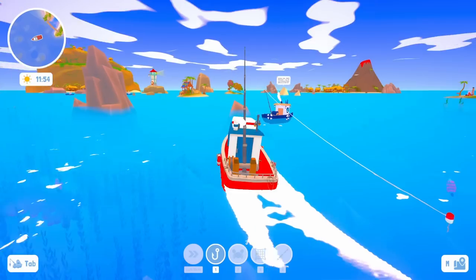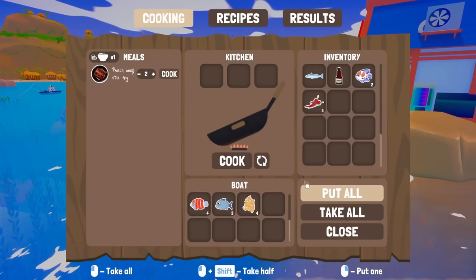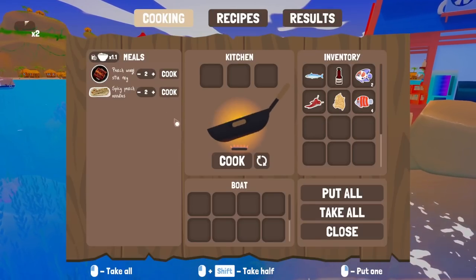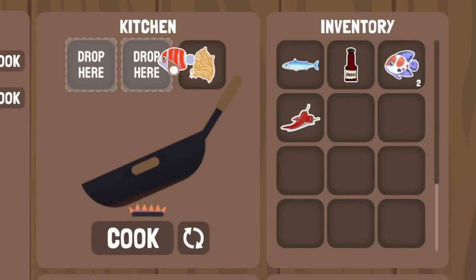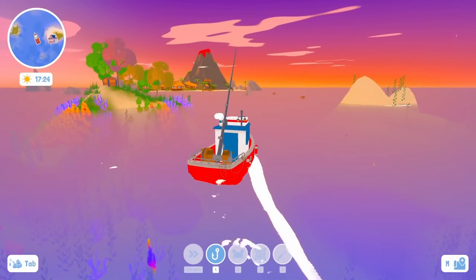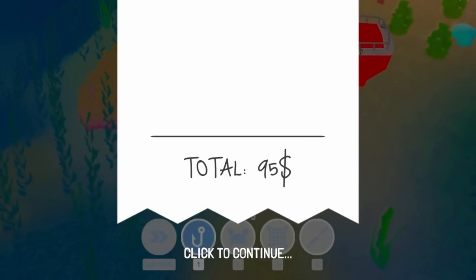We'll sail in here quickly to trade the fish for some noodles. There are other boats out here fishing as well. We trade in all of these things at the restaurant and try noodles, peppers, and some perch — and we got spicy perch noodles, very good! We cook a few of those for income. Then let's try noodles, some red striped fish, and some peppers — red striped fish soup, very good! It's always nice to see experimentation pay off. We made $95 this day.